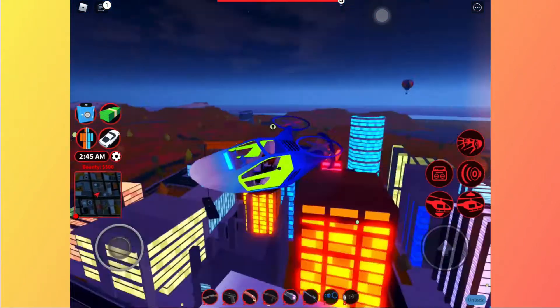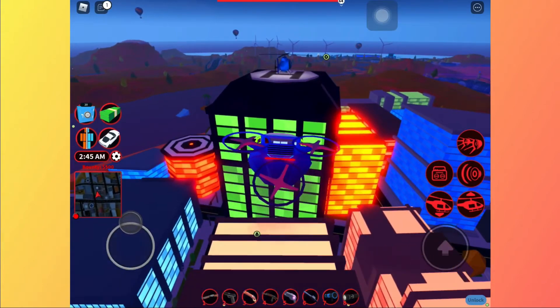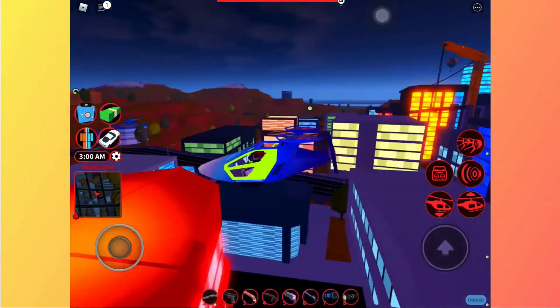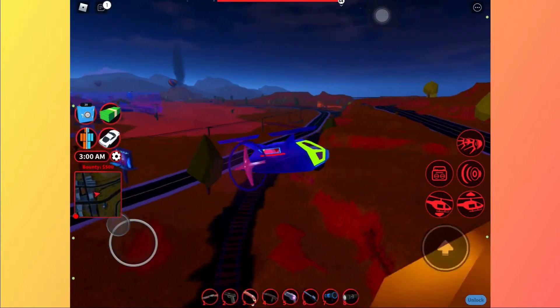This is already high — at the top of the bank. That's the maximum height. If there's a building, I can go to the highest building in Jailbreak.